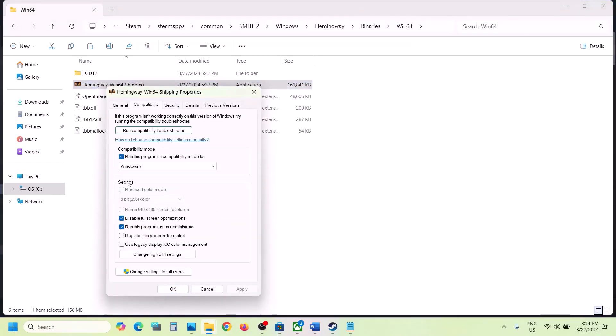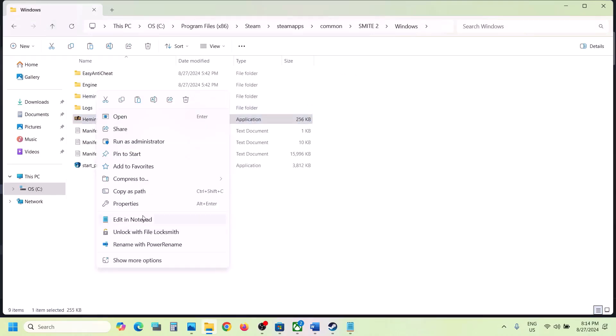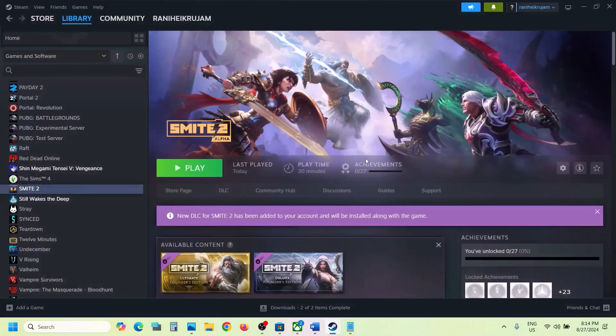If you have put a check on all these boxes and it's still not working, you can uncheck these boxes, hit Apply, click OK. Go back and do the same thing with the first exe file — right-click, select Properties, and uncheck these boxes, hit Apply, click OK. Now follow the next step.